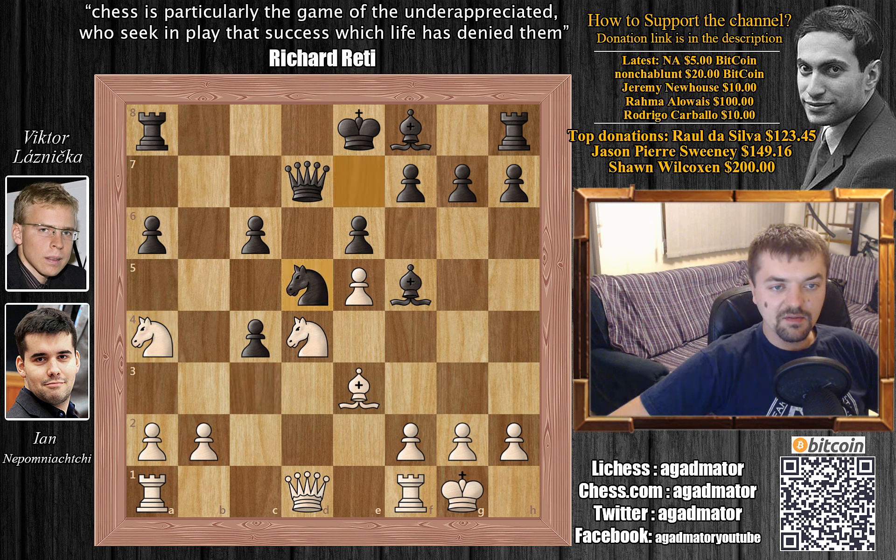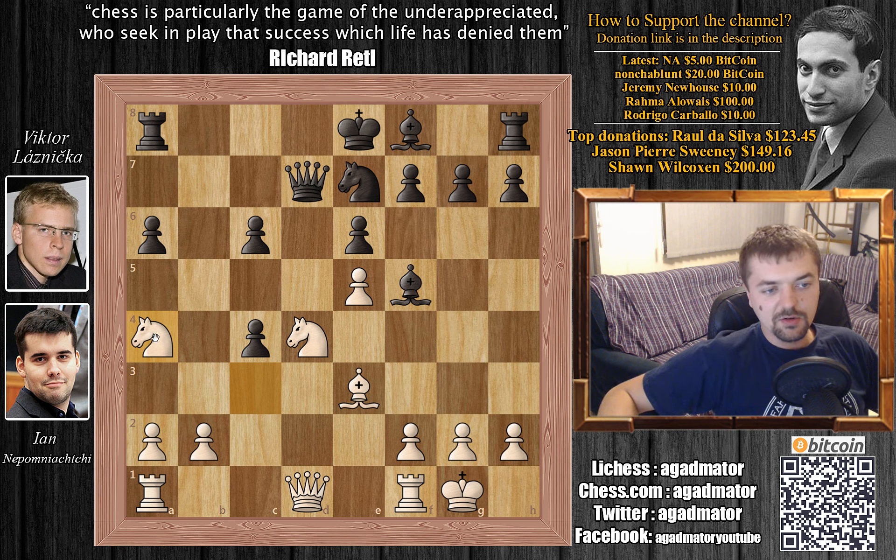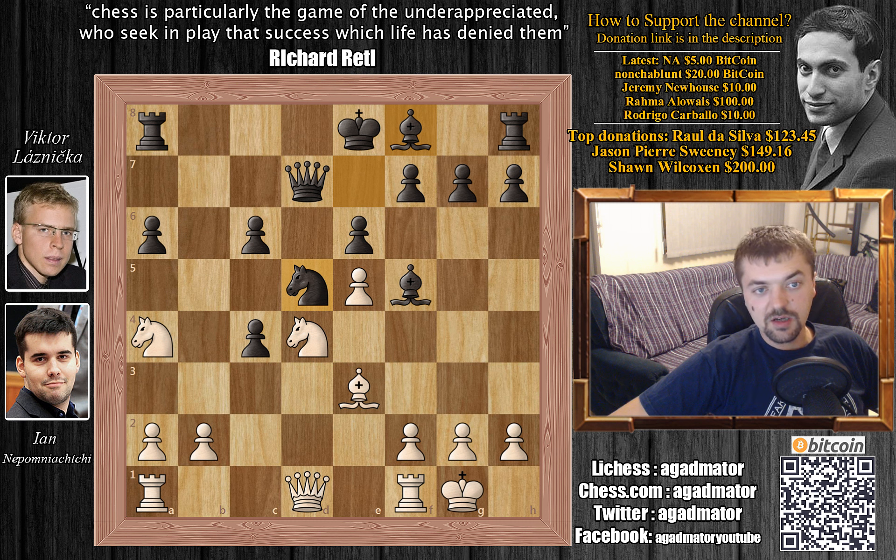We have Knight to d5, and this is also kind of a waiting move. Nepo does want to capture the bishop on f5, but he doesn't want to capture it while the knight is on e7. So after he played Knight to a4 to threaten the Knight to b6 fork, Viktor defends with Knight to d5. Now getting ready to develop the bishop — the bishop is also protecting c5 and the knight from d5 is protecting b6. So now that the knight is gone from e7, Nepo captures the bishop, Knight captures on f5.